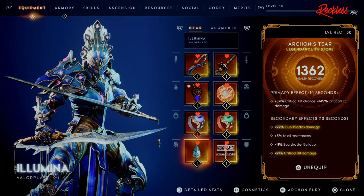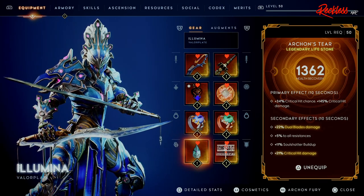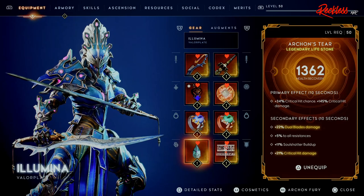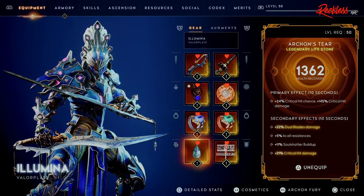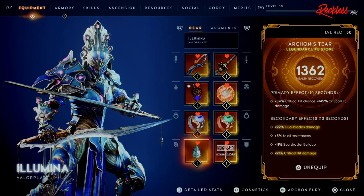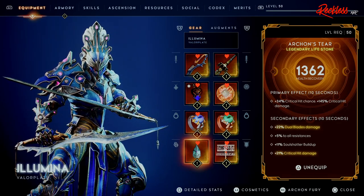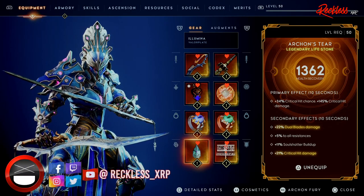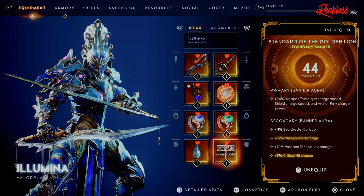For the lifestone we have the Archon's Tier. Primary effect lasts 10 seconds: plus 34 critical hit chance and plus 145 critical hit damage. Secondary effects also last 10 seconds: plus 22 percent dual blade damage, plus 5 percent to all resistances, plus 11 soul shatter buildup, and plus 21 critical hit damage.